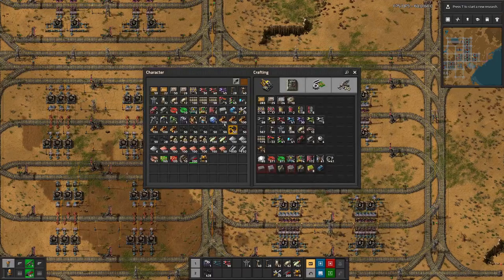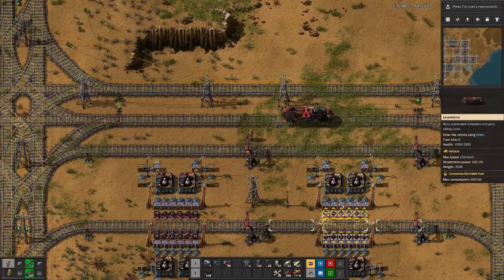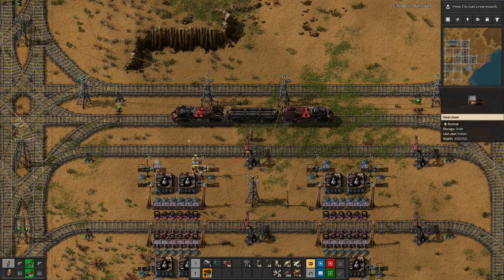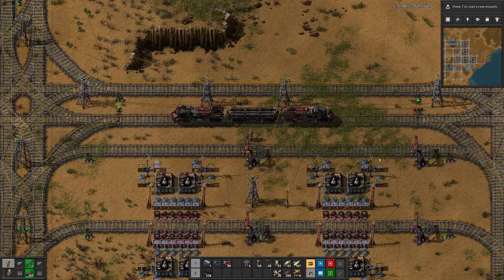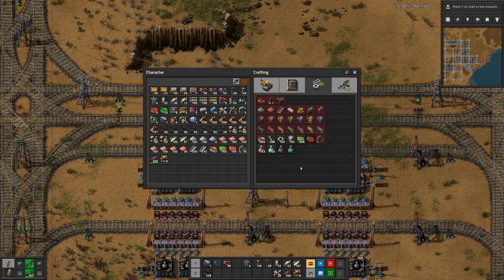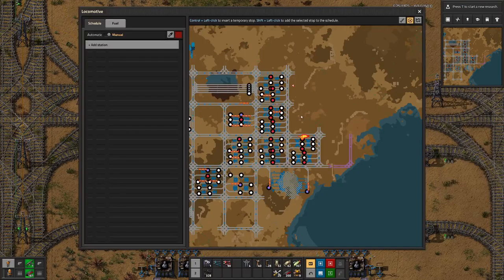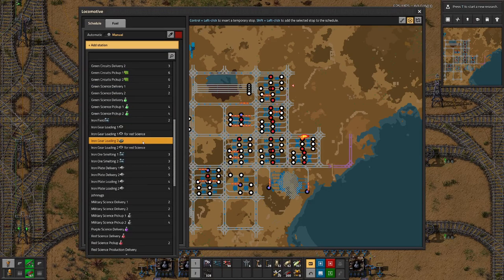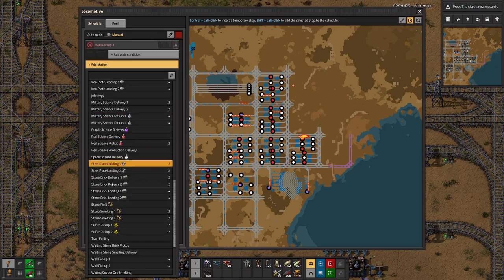All that we now need to do is set up a train. We need to double the amount of walls compared to grenades. So let's go to pick up wall, pick up wall, pick up wall two.